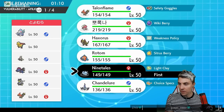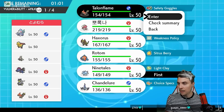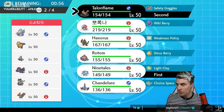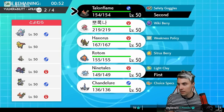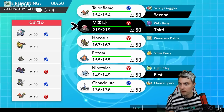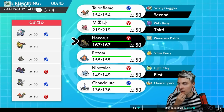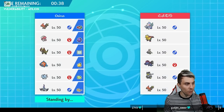We can definitely get a Veil up with Ninetales which is quite nice. We have to be careful for the Tailwind from the opposing Talonflame, but I think Ninetales isn't a bad lead here. We have to be a little bit careful about Trick Room going up if they lead Dusclops and get Primarina set up, but we do have Amoonguss to counterplay that. I kind of want to bring Haxorus for sure — if we can get in a good position it's going to do some work.